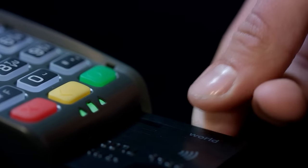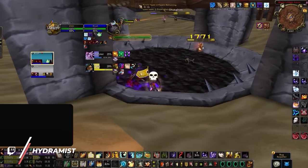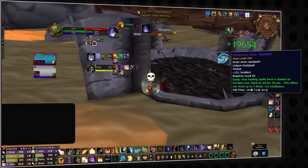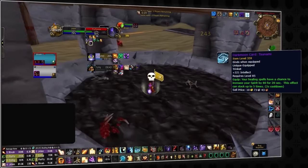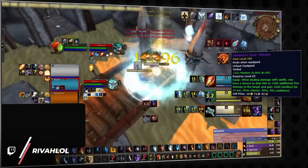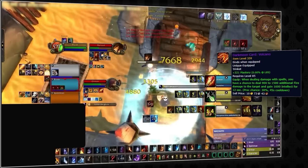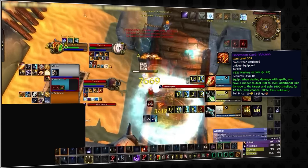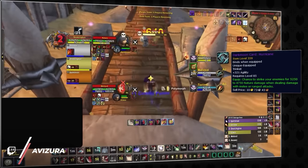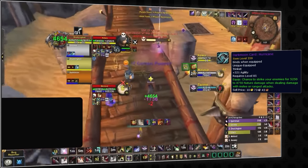Now, depending on how deep your pockets are, there are some more items you can buy on the auction house. First up, if you play a healer, you'll want to get your hands on the Darkmoon Card: Tsunami. This will be worth the investment since it will actually be best in slot, or at least close to best in slot, even into season 10. Casters can also pick up their own Darkmoon card, which will be best in slot for some specs, and picking this up will definitely give you a huge advantage over the early season when everyone is running around in blues.